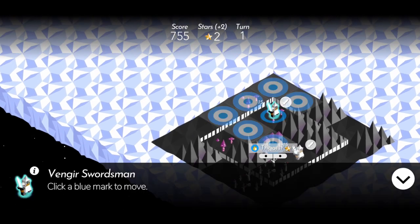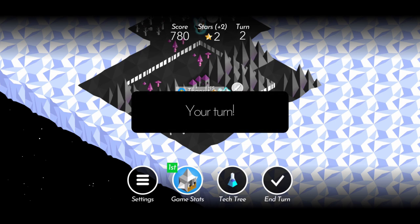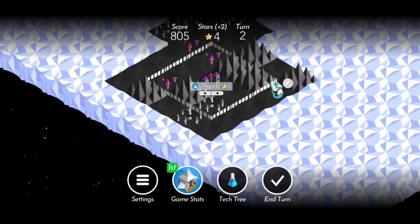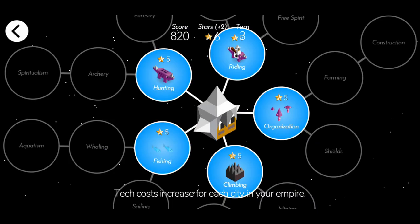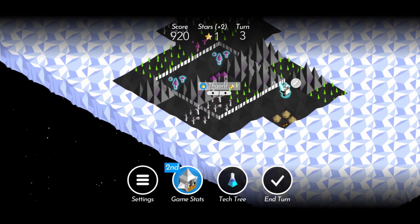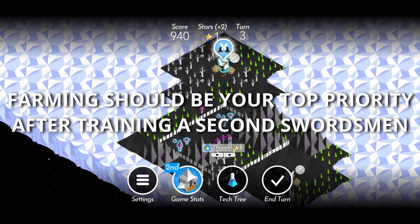Now this is going to sound like a silly idea, but you need to make sure you explore rather slowly and carefully decide which villages you want to capture. Venger is the strongest tribe, but their economy early game is a bit weak. To really get that industrial blood pumping, you need to go straight for the farming tech. Farms are actually rather plentiful in Venger's wasteland. Farming will allow you to level your cities a couple of times and get your economy rolling. I can't emphasize this enough — farming should be your top priority after training a second swordsman.